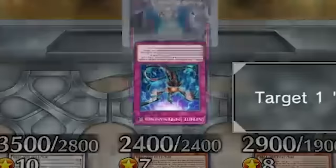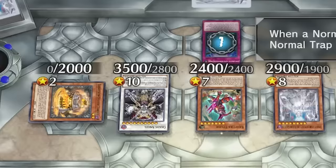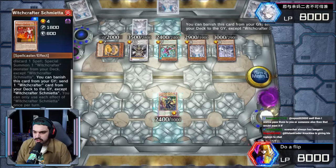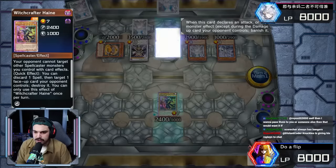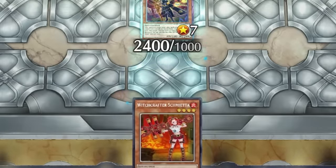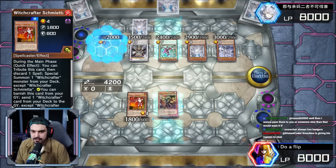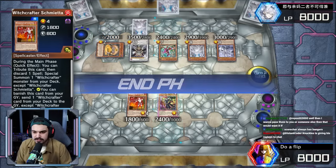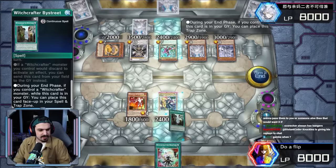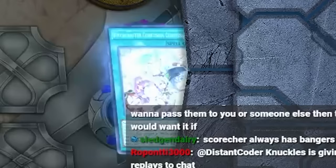Summon the Hain, get Impermed on the Hain. Mommy effect go Schmitta, banish itself, dump the Jenny — Fenrir is negated. Jenny banishing itself in a spell to add the Schmitta. Gonna go normal Schmitta, battle phase, attack into nothing. We are doing absolutely nothing because Chaos Angel doesn't allow you to beat over. Knuckles is giving his replace to chat — dope, love that.